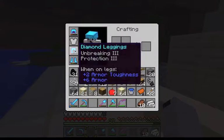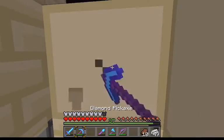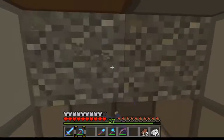Yeah, that's my helmet. I hope I can keep this helmet. I may need to gather some coal so I can make sure I have enough torches. So I'm going to make a little underground mine here.